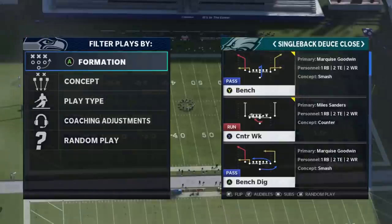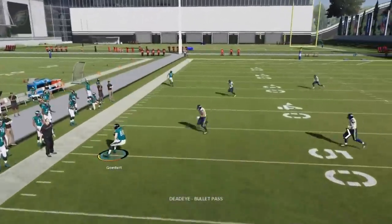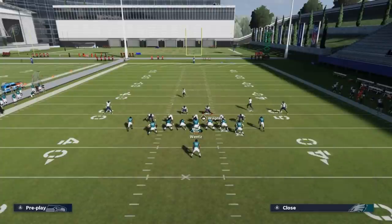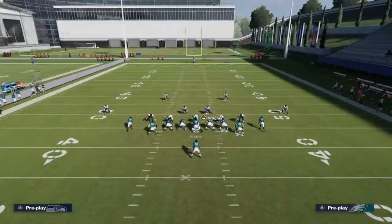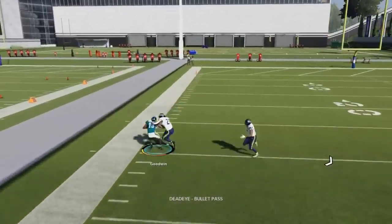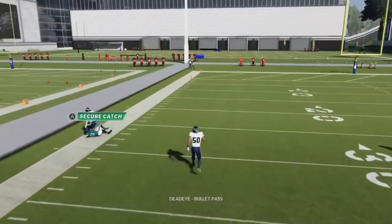Next up from single back deuce close we've got the bench. The Y routes can typically beat cover threes outside. The receiving routes are more cover two-based. Against Tampa two, you can make it better if you streak the Y route and motion the tight end across on an out route — that creates bigger spacing for the X route. It's a pretty decent cover two route by itself, and against cover three and cover four that route will get open as well.